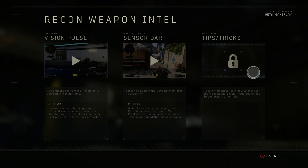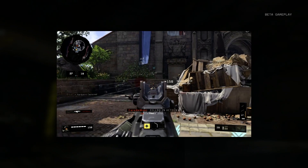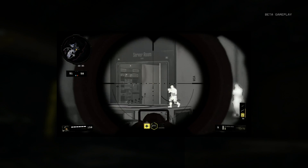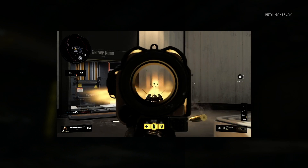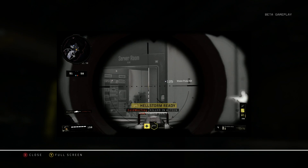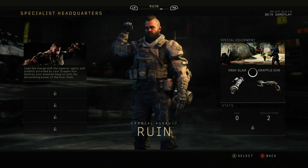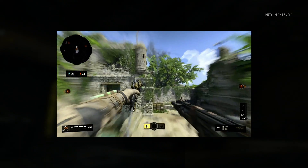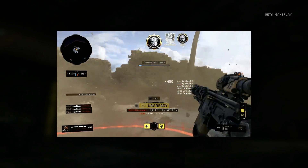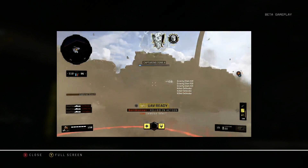Next is Recon — great for new players. His recon dart lets you scout an area on the map so you always know what's happening in that sector. His vision pulse lets you see all enemies beyond walls, which is absolutely useful. Then we have Ruin — he has a grapple gun for fast movement, and a slam ability for close-range impact. I recommend using the slam when an enemy is really close and you have no idea where they are — just slam and get the kill.